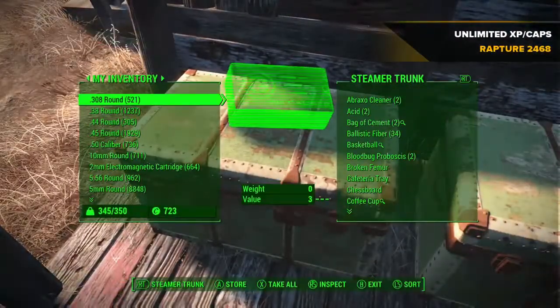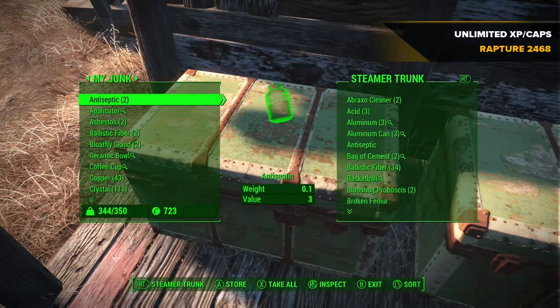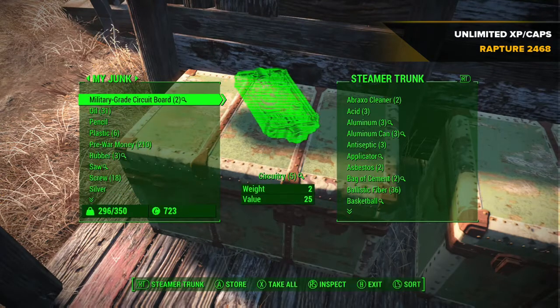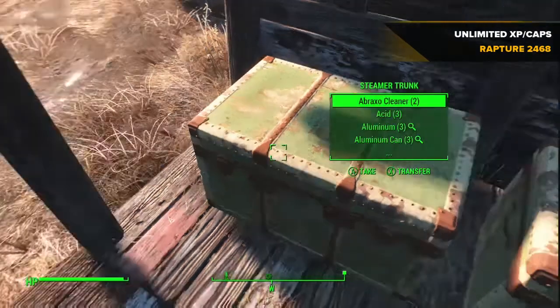Once you've done those two things, head over and store all your junk in one of these boxes. I'm using a steamer trunk because it's easier to have all my junk in the same place when I'm modding or equipping things to my power armor, and now more recently with the workstation.